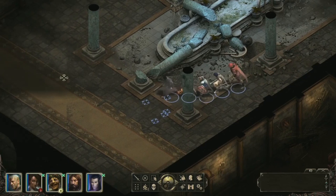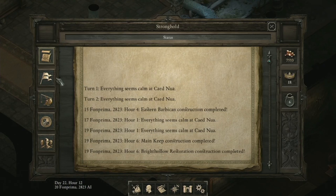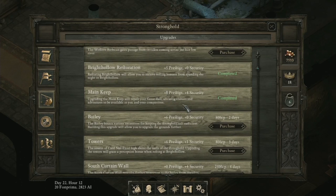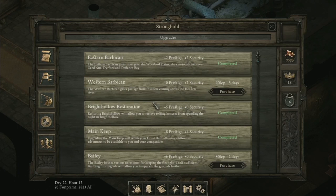I'll show the stronghold interface again in case you didn't see this before. We're still working on some of this for visibility, so you can see some of the upgrades before you build them. You don't have to do the stronghold if you don't want to — it's optional, it was part of our backer rewards. If you like the stronghold there is a lot of cool stuff you can do with it. It's a good money sink and there are lots of little gameplay opportunities.